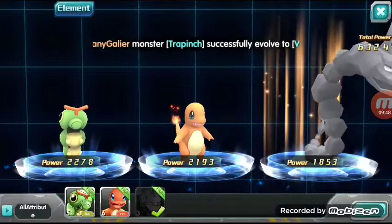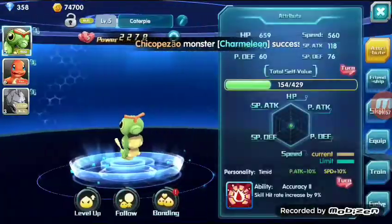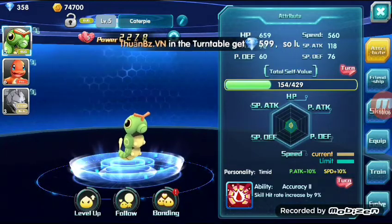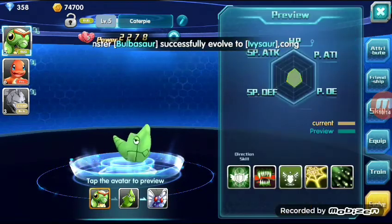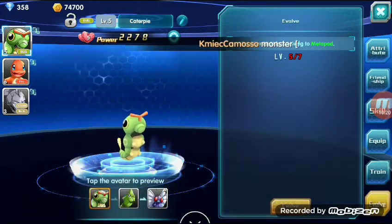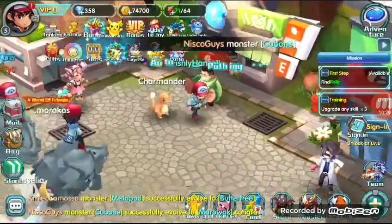Let's add Onix to our team. Alright, so we added Onix to our team. Caterpie — let's see how you evolve him. Just level 7, that's it. So I guess we're going to get to level 7 — he's on level 5. So we're going to continue the missions and see where it goes from there.